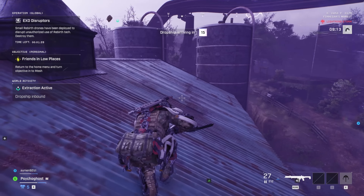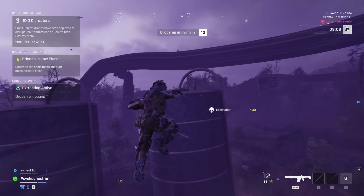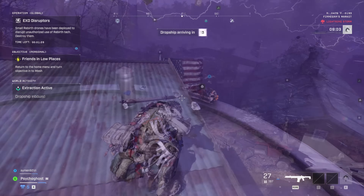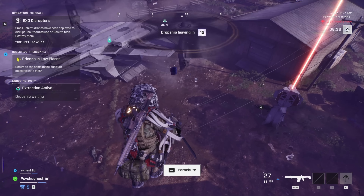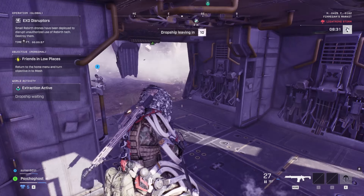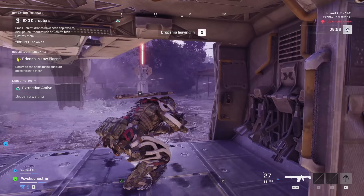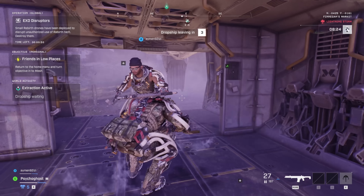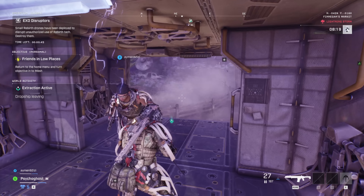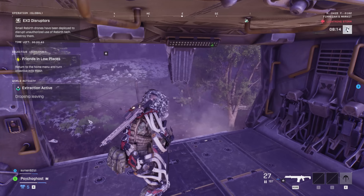What surprised me quite a bit was that I did not run into a lot of extraction camping. Calling in a dropship and waiting for it to arrive often rings the dinner bell for vulture PvP gameplay. I was pleasantly surprised though that during the playtest you were able to do loot runs — keeping a low profile, only engaging when necessary, and then heading to extraction. The maps are quite big, so even though enemies can see when you extract, it will take them a while to arrive, and normally you'll be out before they can get there.